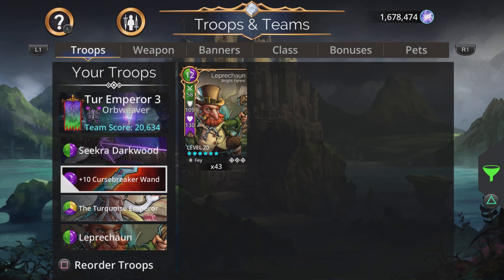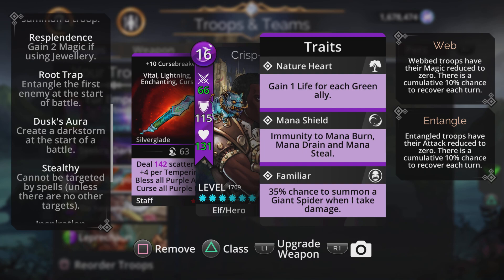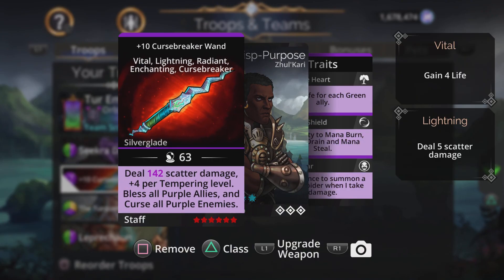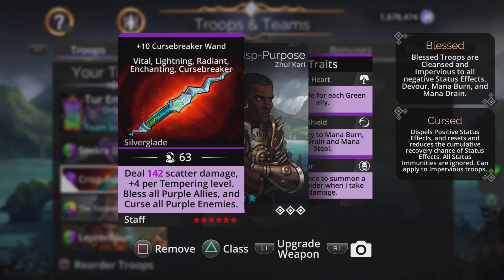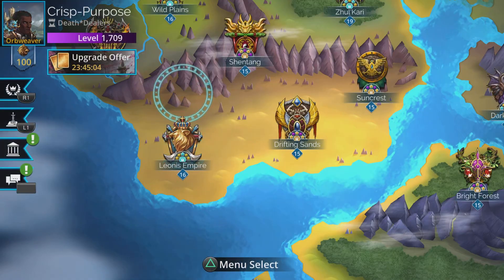The class setup includes Root Trap, Dust Aura, Stealthy, Inspiration, and Rising Shadows — those are the most important ones. The weapon I chose is the Curse Breaker Wand — it deals scatter damage plus four per tempering level, blesses all purple allies, curses all purple enemies, and has upgrades including Curse Breaker, Enchanting, Radiance, Lightning, and Vital.